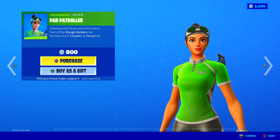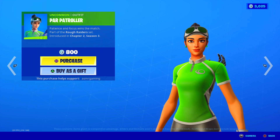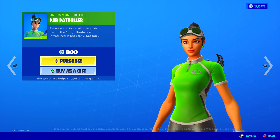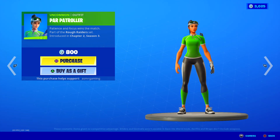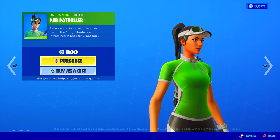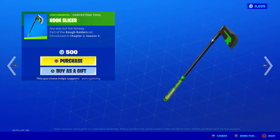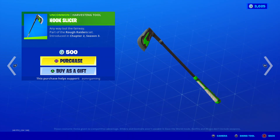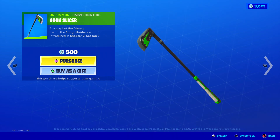Over here is the Par Patroller outfit — patience and focus wins the match. 800 V-Bucks, uncommon skin, part of the Rough Raiders set. This is a little bit of a tryhard skin; you do see her in creative or arena games. There are a lot of these sport-type skins that are uncommon, like the Birdie skin and others like that — Par Patroller, you know, Bill plays golf. The outfit is okay if you're a fan of green. The Hook Slicer harvesting tool has a pretty nice sound but no unique animation, and the design is extremely simple. The Fairway, part of the Rough Raiders set, 500 V-Bucks — it's okay.